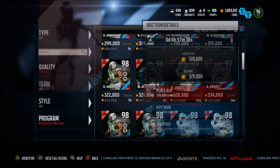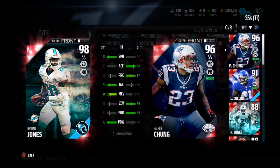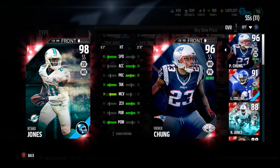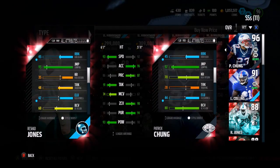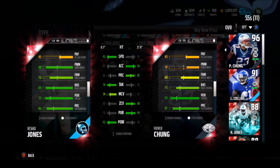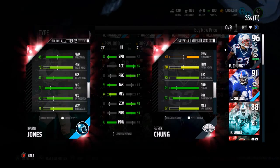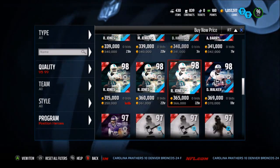Rashad Jones is going for 330k - very cheap for the first day compared to Patrick Chung. I see very similar cards, but Rashad Jones beats him in one certain thing: he beats him in power move by a lot. He has 88 power move and also 89 block shed, so this guy will stop the run and also be able to blitz the QB.